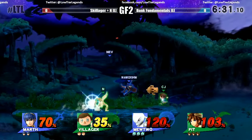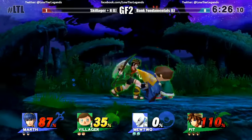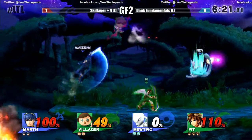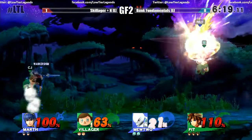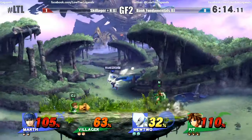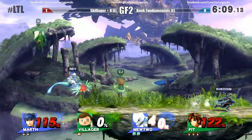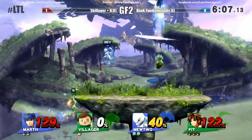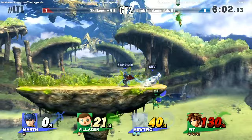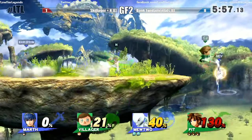Mewtwo has a bit of an issue landing — that's one of his biggest flaws. That's why Nev's been using the B-reverse and side special, the air dodges because he goes invisible. You can mix up a lot of stuff but it's still punishable if you get hit — very punishable. The fully charged neutral special from Marth goes through the Lloyd Rocket and hits Villager. But Villager right there with once again good turnips on that pole. Things are looking a little bit brighter for Skillager.